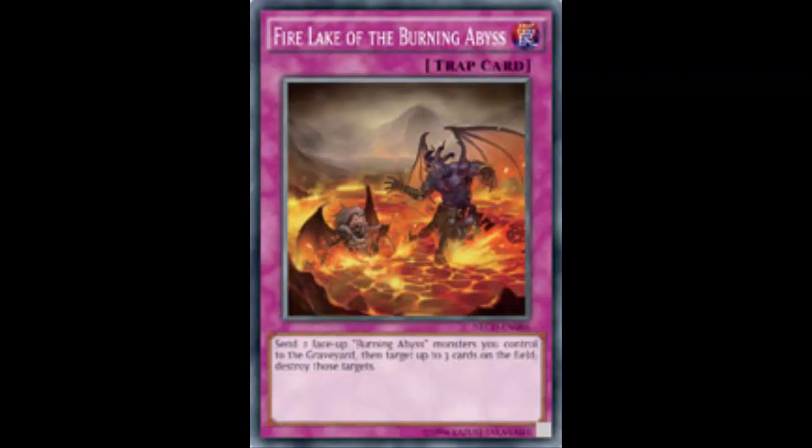Since the sending is the cost, here's the key chain: you play Fire Lake, send your two Burning Abyss monsters as cost, blow up Shadow-Imprisoning Mirror and Soul Drain. Those cards are now off the field, so the Burning Abyss monsters you just sent can activate their effects. You can also chain this going second — if they have a Burning Abyss monster on the field, summon one, and they try Chain Disappearance, you just chain Fire Lake.